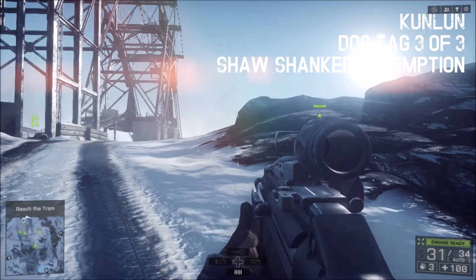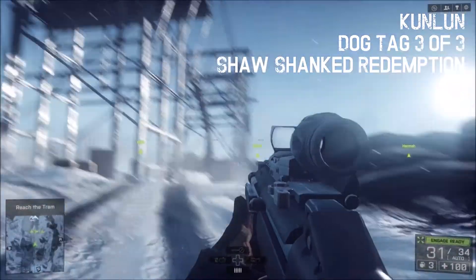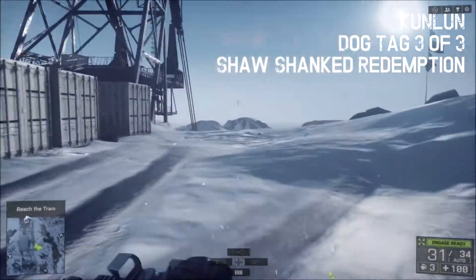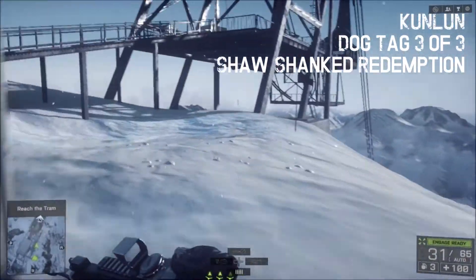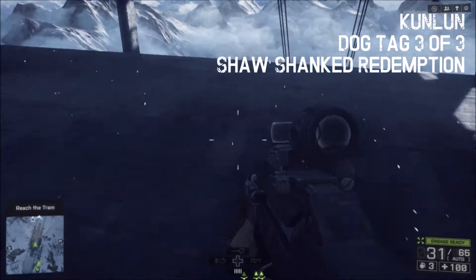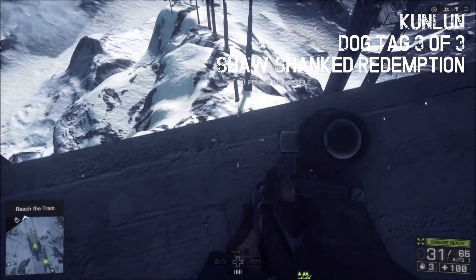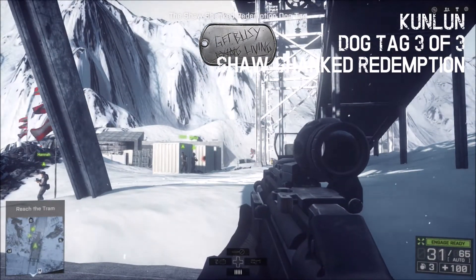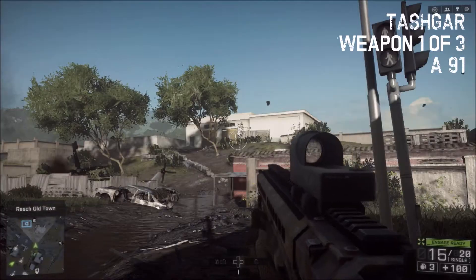Continuing where we left off, I already cleared out all the enemies here, but down in the power lines — this is the very end of the mission. Very important you follow this part to the letter. Go underneath the gondola, and underneath here, standing right here at the cliff's edge, is our Shawshank Redemption collectible.